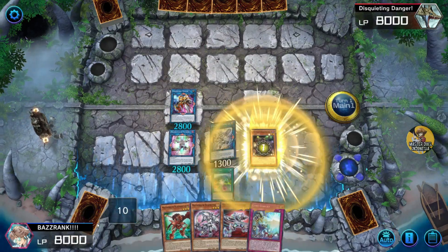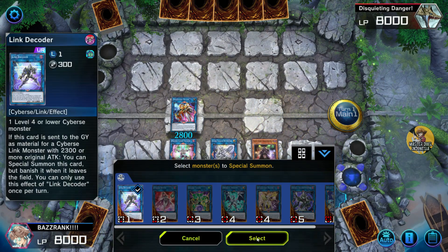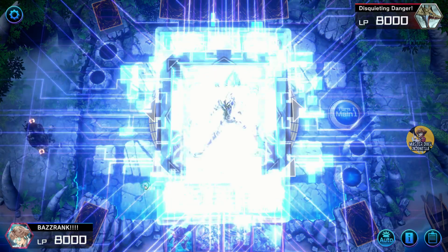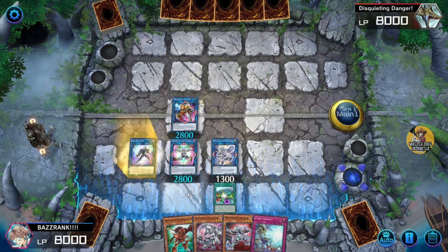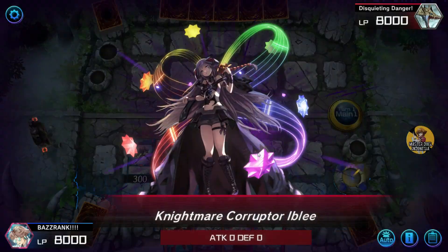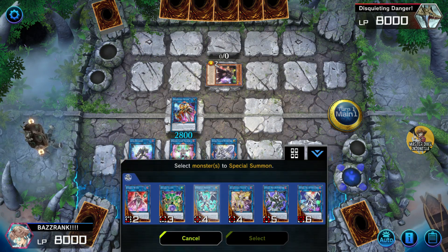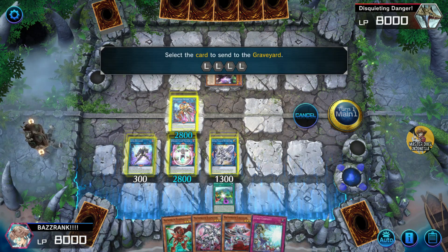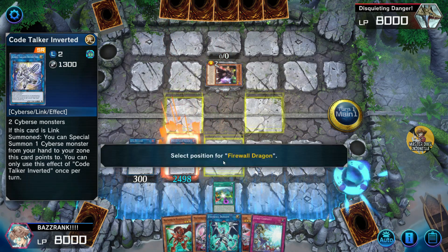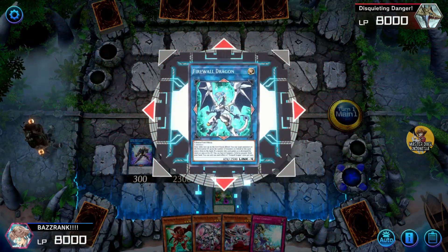Kita panggil ke Ible. Ible kita Special Summon ke Link Decorder. Ingat guys, penempatannya harus tepat. Kalau kalian masih bingung ikuti video ini saja. Kita taruh Magmar Carapter di tengah. Setelah itu kita bisa ke arah Firewall Dragon, mengoperasikan Transcode Talker dan juga Inverted. Kita taruh tengah.